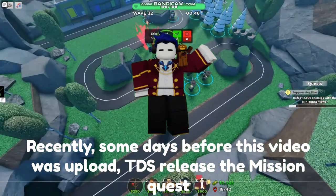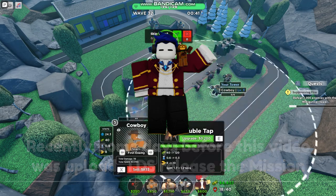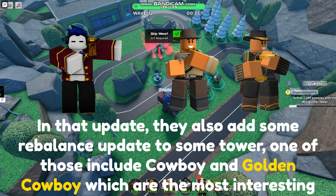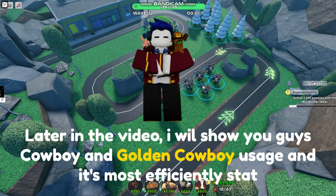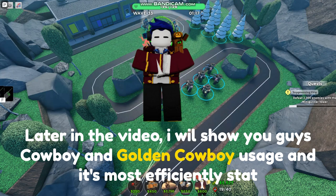Recently, some days before this video was uploaded, TDS released the mission quest update. In that update, they also added some rebalance updates to some towers, one of which includes Cowboy and Golden Cowboy, which are the most interesting. In today's video, I will be going through their stats, usage, and other stuff in their buff. Later in the video, I will show you Cowboy and Golden Cowboy usage and their most efficient stats.